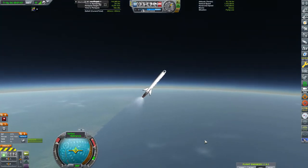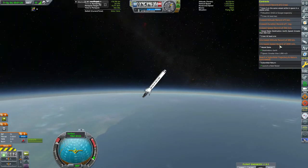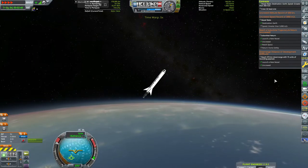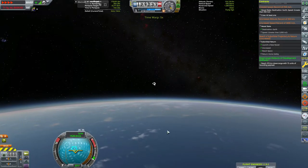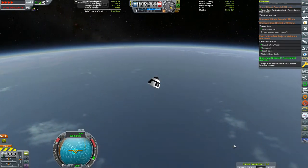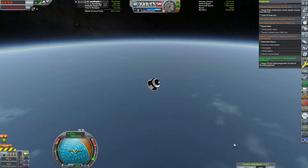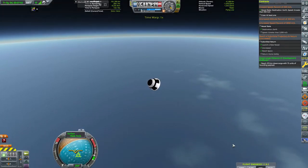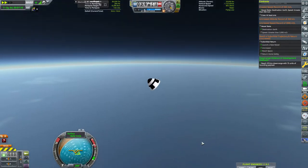Even though in the crash simulation this rocket was aiming a little bit higher, it did have a little bit more drag. There are times you'll notice in simulations that the aerodynamic effects won't be as accurate as a real-time launch - always keep that in mind. We already completed the downrange sounding rocket contract; we just have to recover this to complete the suborbital contract, which will give us enough funding to build an X-plane.